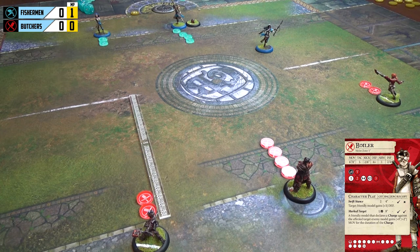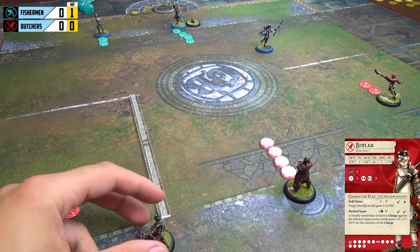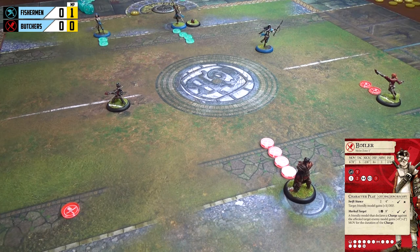Often in a first turn players will jockey for position. The Butchers can't really do much yet, so we go with Boiler, who has two influence. We're going to sprint — Boiler's movement has a six-inch base move or an eight-inch sprint. Eight inches is conveniently the distance between the deployment line and the halfway line, so he spends one point to sprint eight inches to stand on the halfway line. This is ideal for the Butchers as it gets them ready to do some attacks next turn.